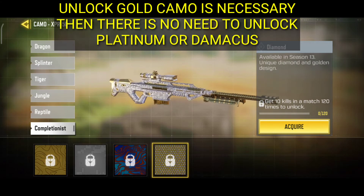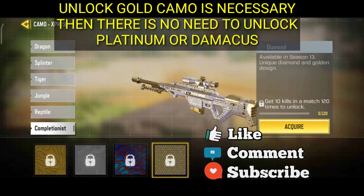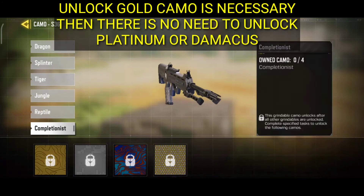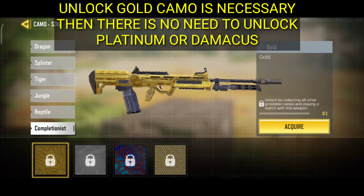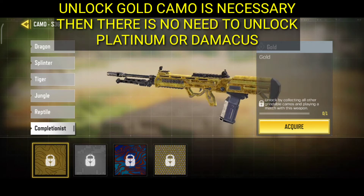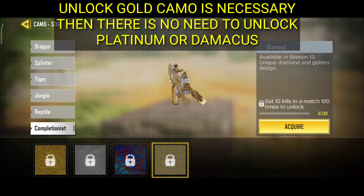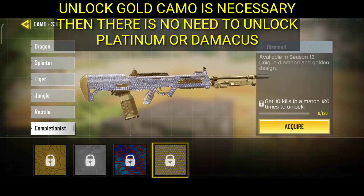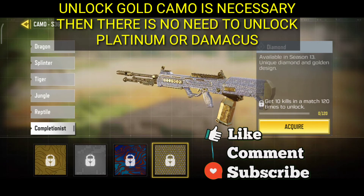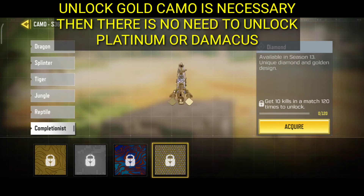It is the same for the sniper diamond camo: first unlock the gold camo and then unlock the diamond camo. For the diamond camo you have to play 120 matches and in each match you have to make 10 kills. That's all and you will get the diamond camo. It's again the same for the LMG.